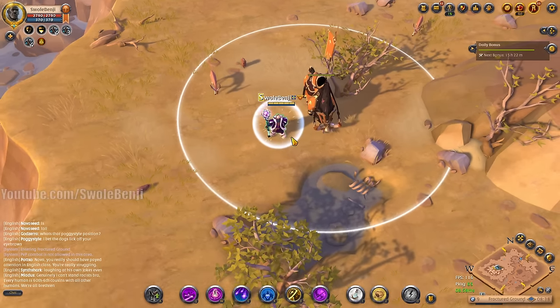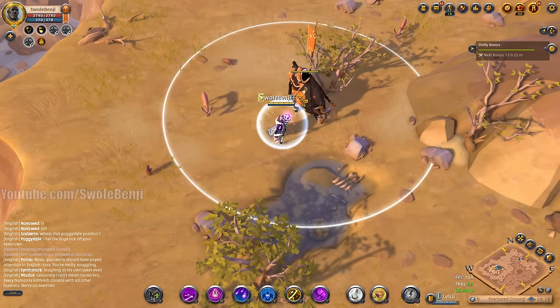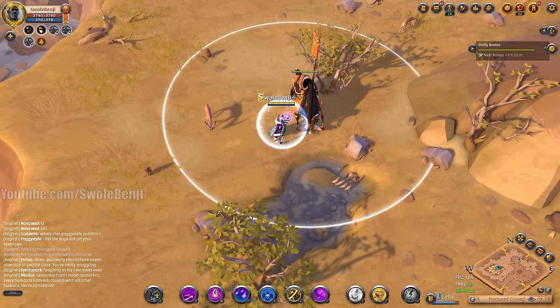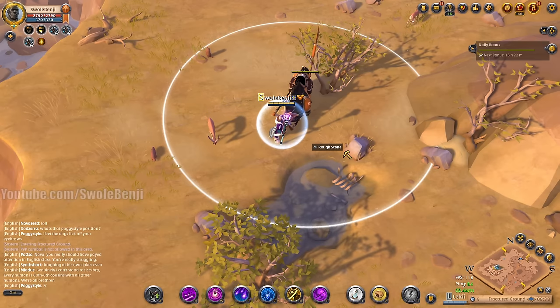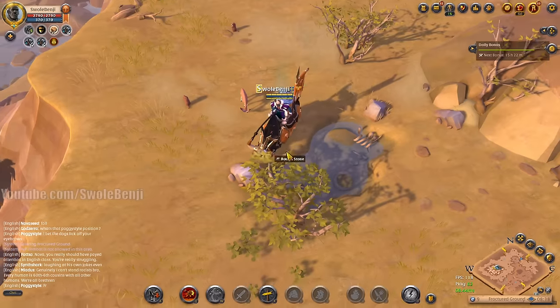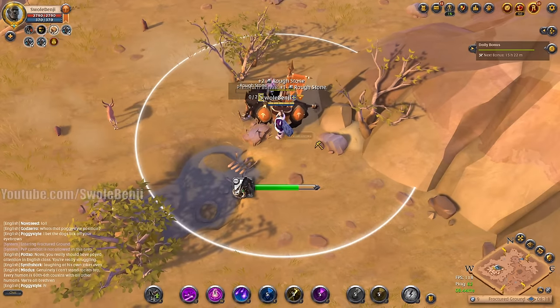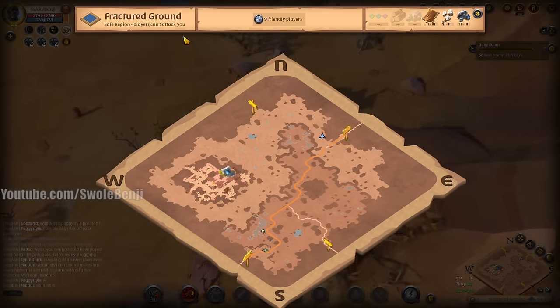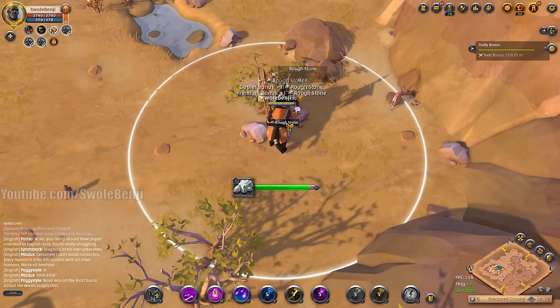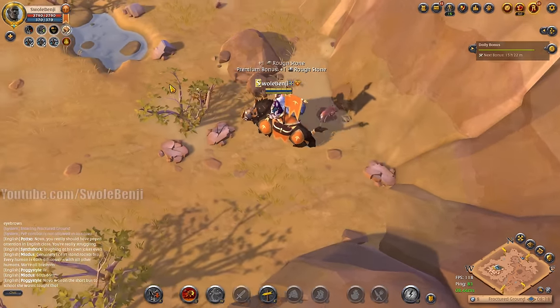Today's video is an odd one. A long time ago I made a few rough stone farming videos where you go to Bridge Watch and run around town gathering rough stone — it was 700k an hour. This time, with premium, we're doing it out in a tier 3 blue zone: Fractured Ground, between Step Cross and Bridge Watch.